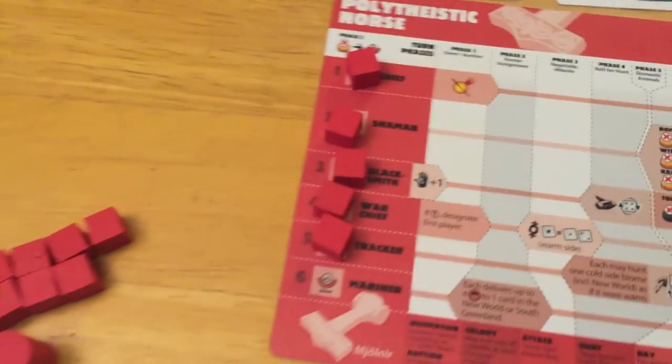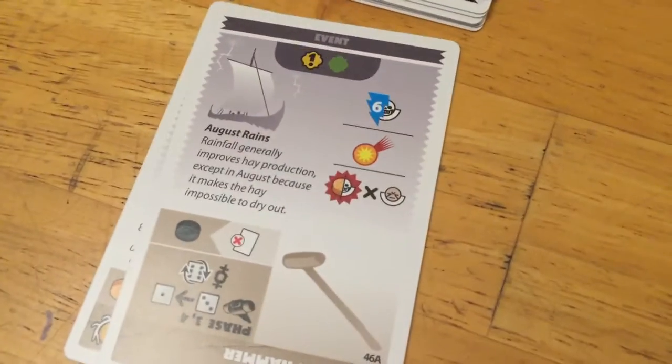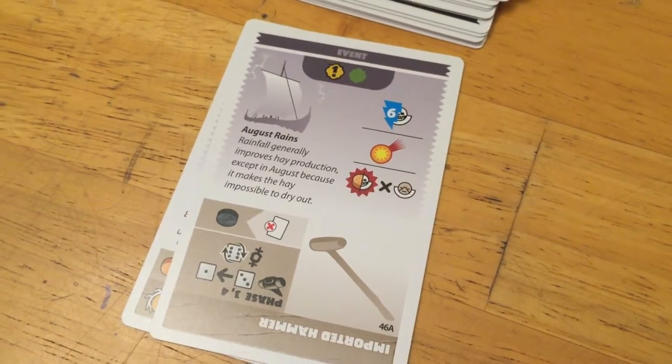If they didn't have a rank one elder, they would lose half of their unassigned hunters — rounding up — and also one elder. So it's nice to have the chief. The next icon is where we're going to start having some serious decision-making.